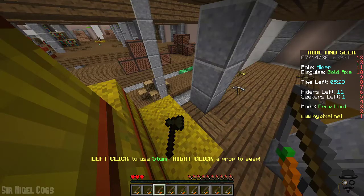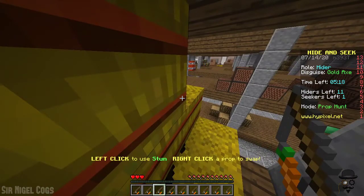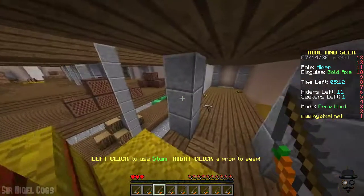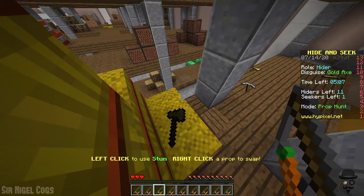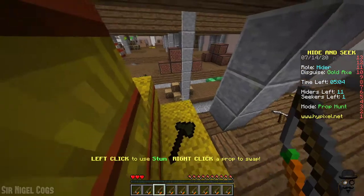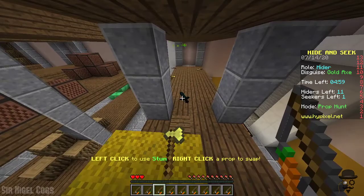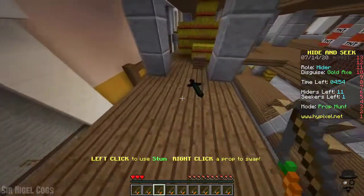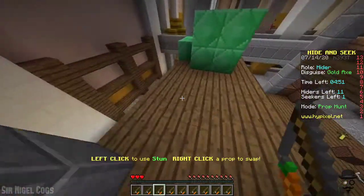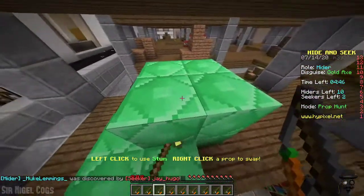Because of the way hide and seek works on Hypixel, I find it to be a lot more interactive between the hiders and the seekers, rather than just staying in one place and using taunts like some of the other hide and seek games. You tend to see a lot of the hiders running around — like you can see on the screen there goes the sword — and there tends to be a lot more movement and items basically attacking the seekers, stunning them and running around just for the fun of it.